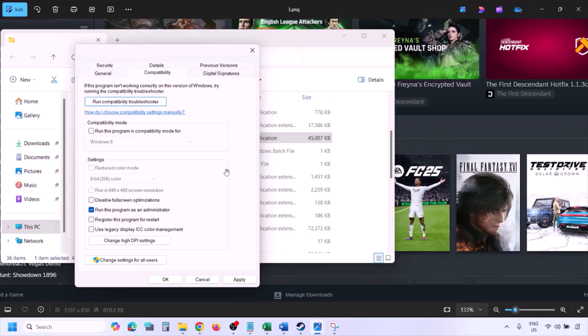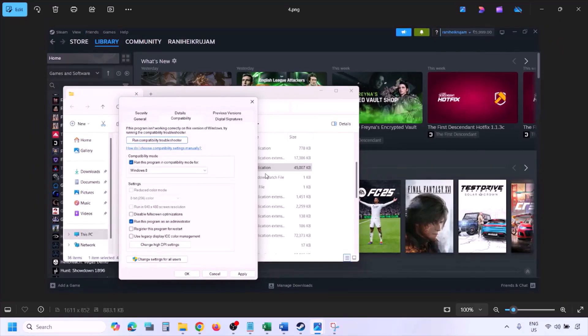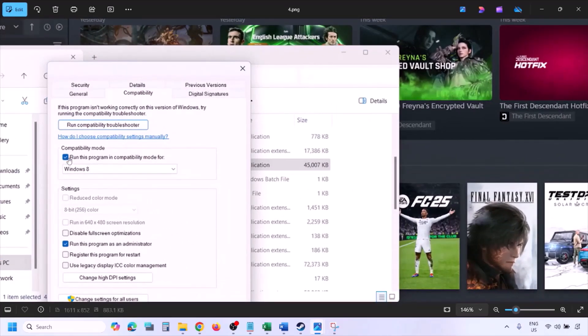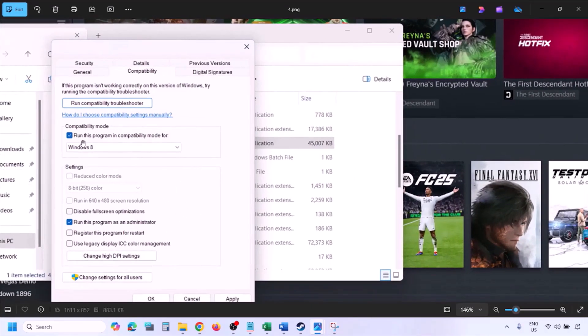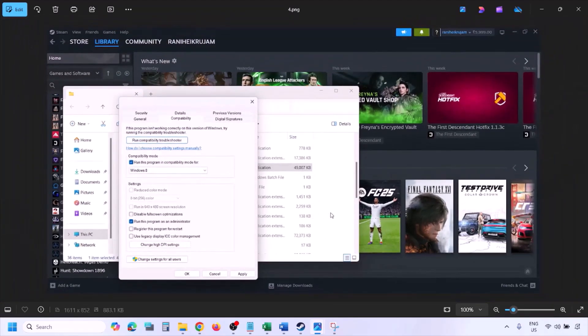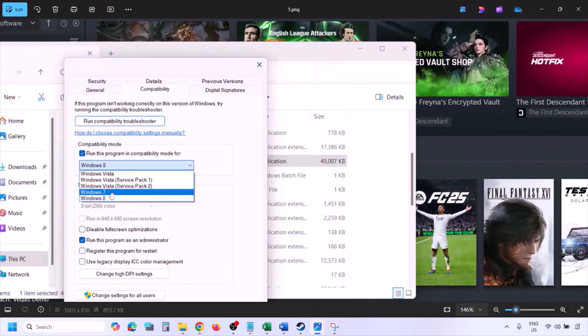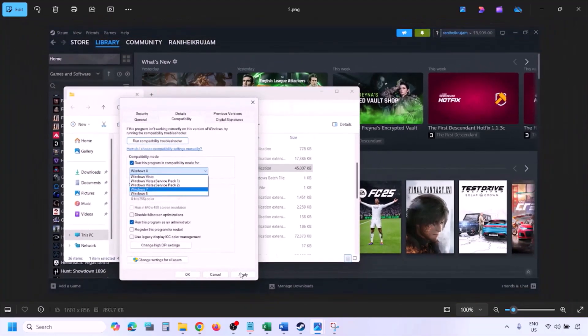Launch the game from the game installation folder instead of from Steam and check. Still not working? Put a check on the compatibility mode box, select Windows 8 from the dropdown, hit Apply, click OK, and launch the game. Still not working? Select Windows 7, hit Apply, click OK, and launch the game and check.